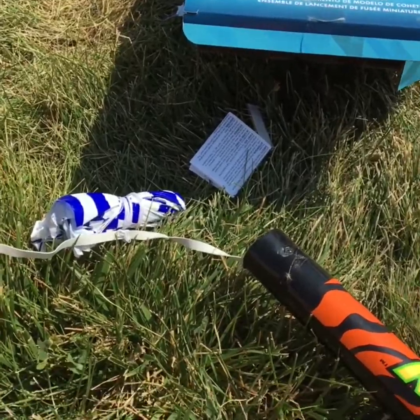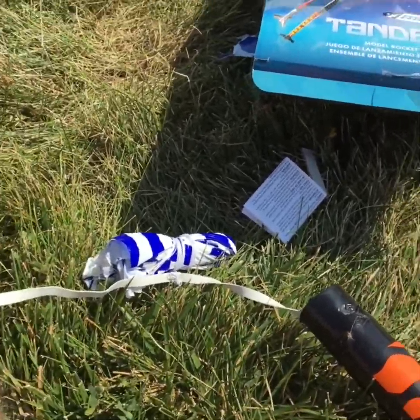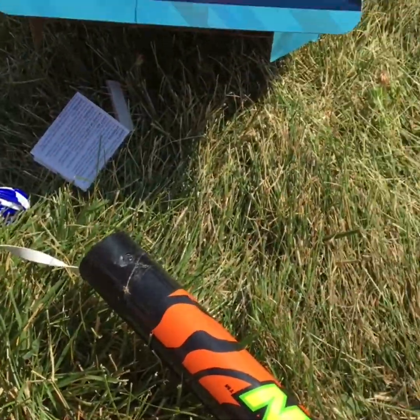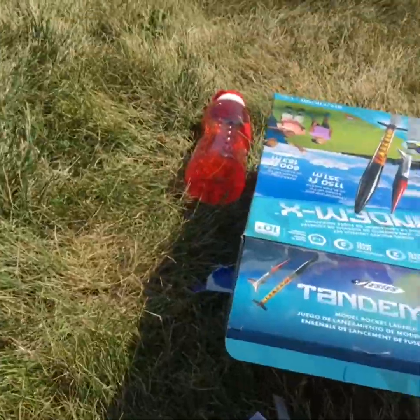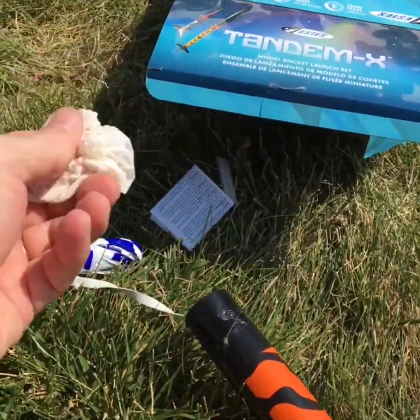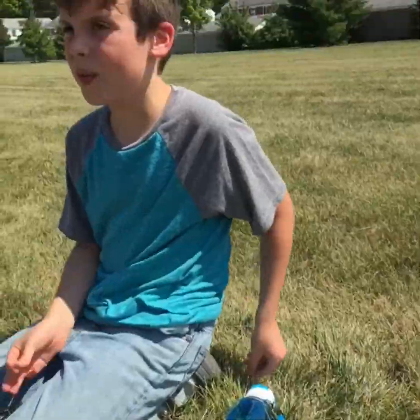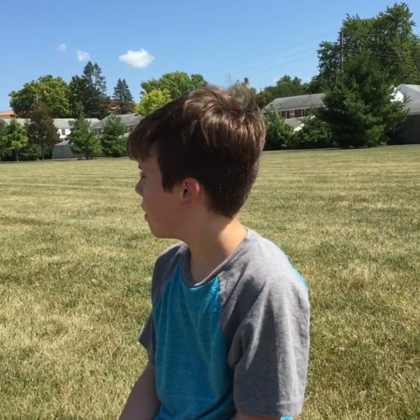We are now setting up for our final launch of the day. We've got the parachute rolled up. This is our wadding — we put this in the tube first, then the parachute. When the engine blows the parachute out, it doesn't hurt the parachute; it just hurts the wadding. We'll do a video tomorrow about how the rocket works.